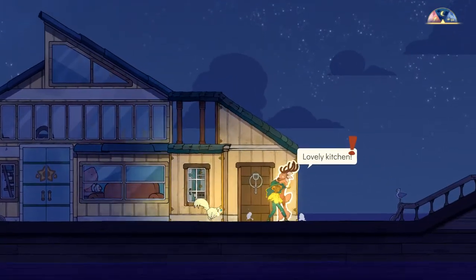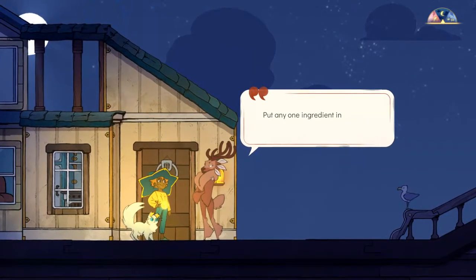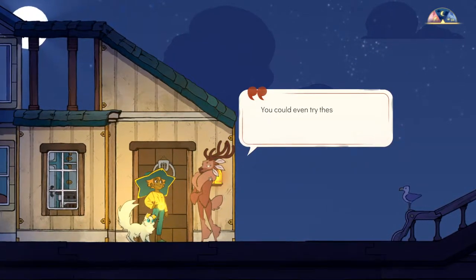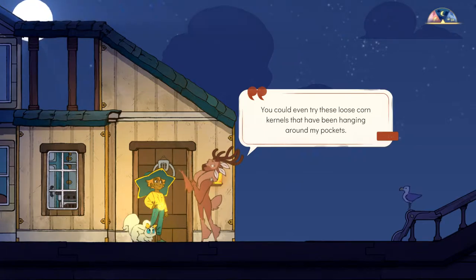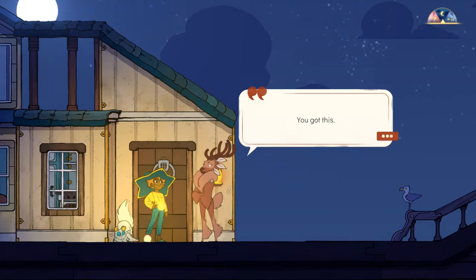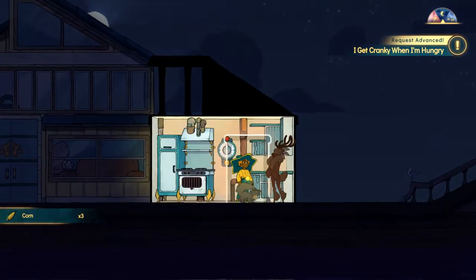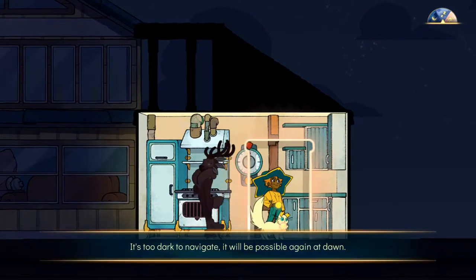That's not bad. Lovely kitchen. Here's the kitchen's oven — it should be rather simple. You may want to put things in the oven and wait for it to be cooked. Those loose corn kernels that have been hanging around in my pockets — I can't wait to see you in your cooking glory. Three corn. Alright, let's cook! Look at my cute little kitchen.